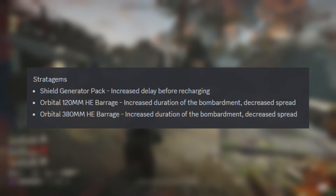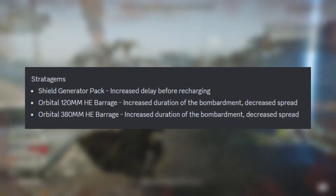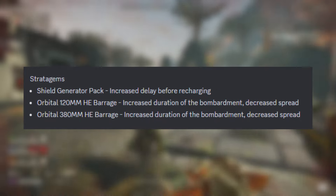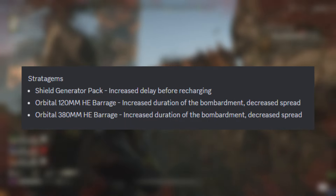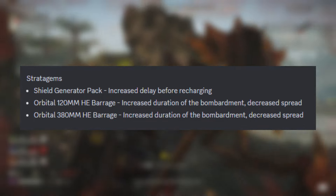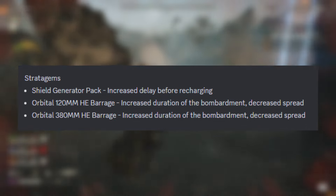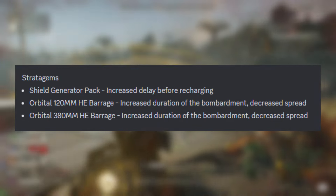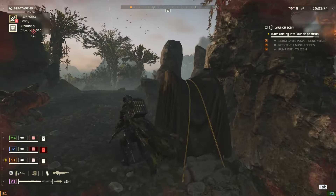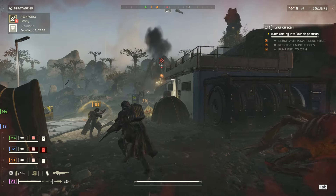For stratagem changes, the Shield Generator Backpack had its recharge delay increased. It still feels like it will be taken frequently, so it may still need a nerf to its health or overall shield capacity, but we'll have to wait and see. The Orbital 120mm HE Barrage got increased duration and decreased spread, and the same happened to the 380mm HE Barrage. So those shouldn't feel as off when thrown — hopefully fixing what many called completely useless stratagems — though they're probably still not going to be taken over the Orbital Laser or the 500kg.